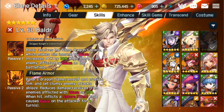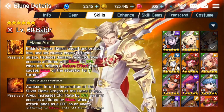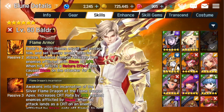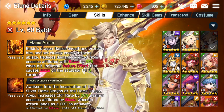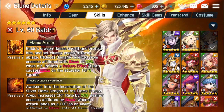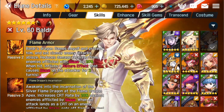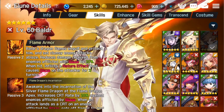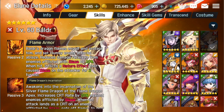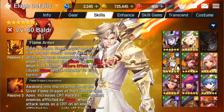The second passive, Flame Armor: Baldr's Dragon Flames engulf and protect him and set clumsy enemy attacks ablaze. Reduces damage received from enemies afflicted with Blaze by 20%. He is so much more tanky if he goes first and lands Blaze - that's amazing, 20% damage mitigation. When he does get hit, he inflicts the nature effect that causes Blaze on the attacker for three turns. So you hit him, you do less damage, and you get a stack of Blaze - and now his damage goes up 20% on everybody on the field.